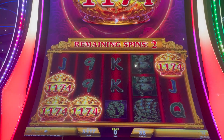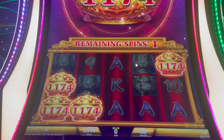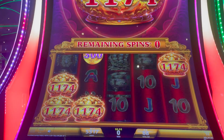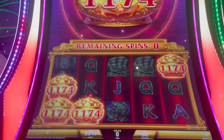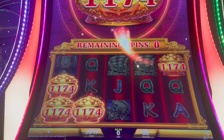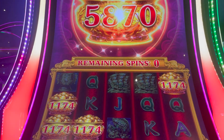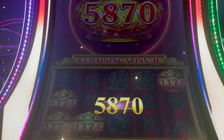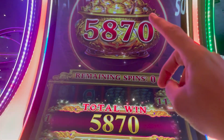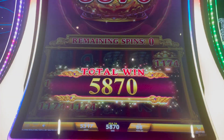Alright, two spins to go. Oh, this could be our last one — come on, save us! It's okay. Four pots at $11.74 brings us roughly over $45. That's not bad for a bonus on an $88 bet. $58.70 — because we got the pot up top as well, so that pot plus the four. Hey, that's better than I thought — $58.70. Awesome.